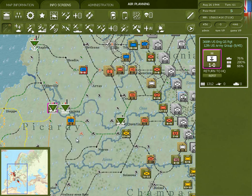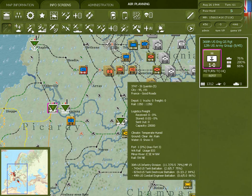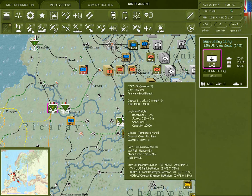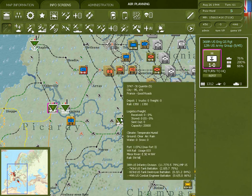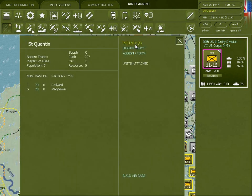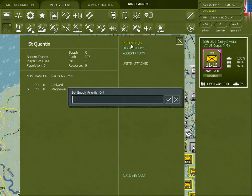It's important in War in the West to not only have your one rail line moving forward but to also fill in these lines as quickly as you can, because relying on one rail line is not going to get you the required freight that your armies are going to need over the long haul. Another way to change the depot priority is to go to the city hex, click on the priority, and then enter whatever number you want.